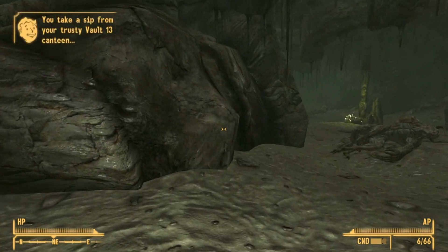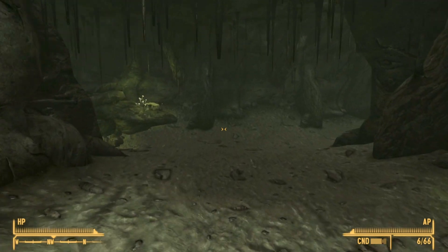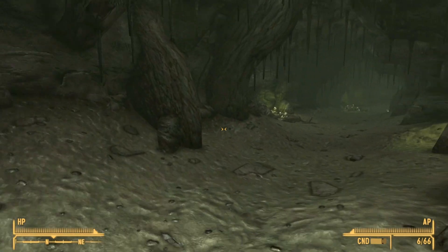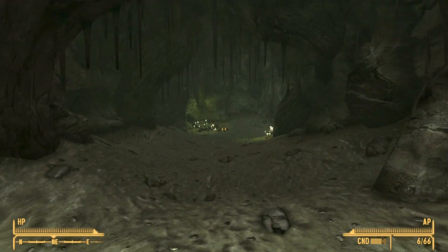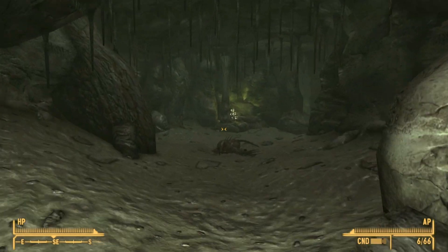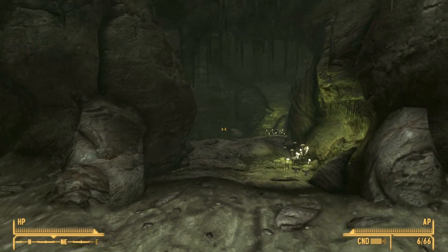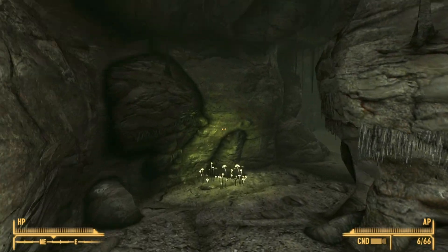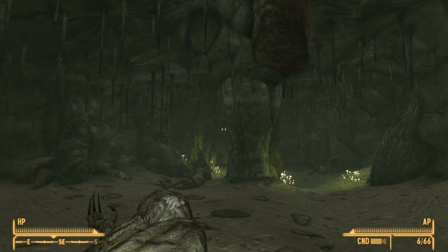As you get to your first fork, turn left — you should be heading north west. Follow this cave corridor all the way down until you hit another fork. At that fork, where you can go either right or left, head to your left, so you should be heading north east again. Follow this until you get to a large cave opening.